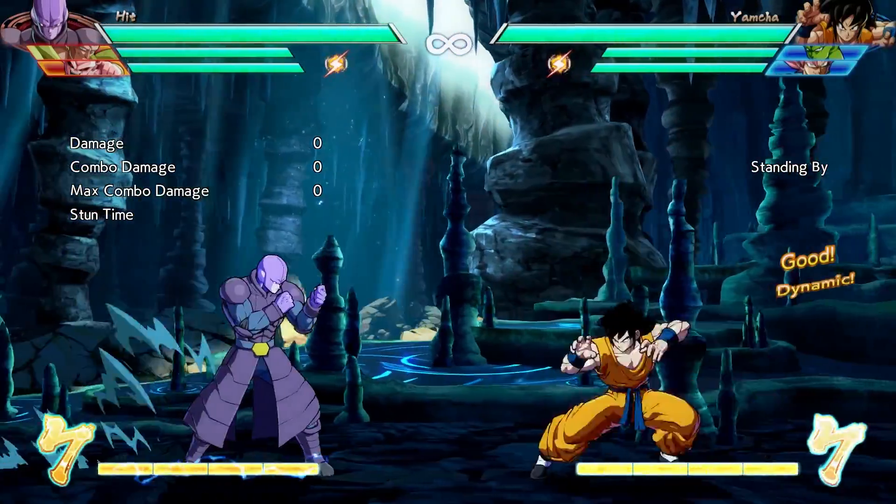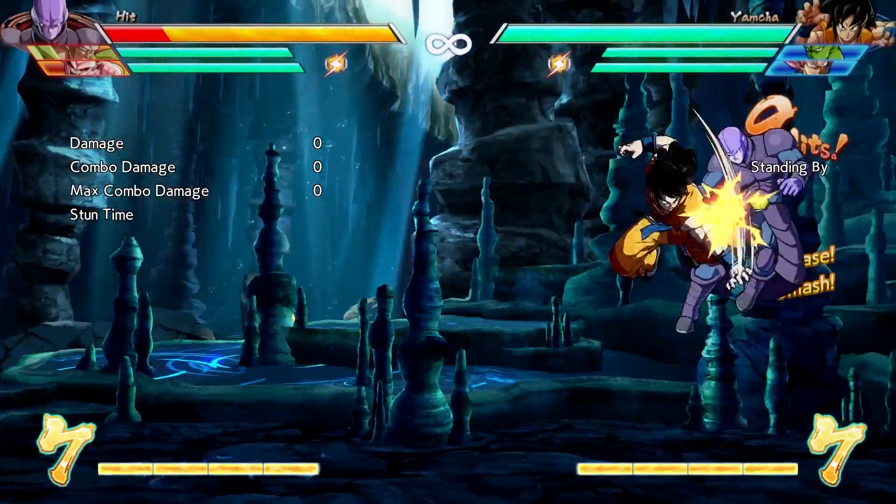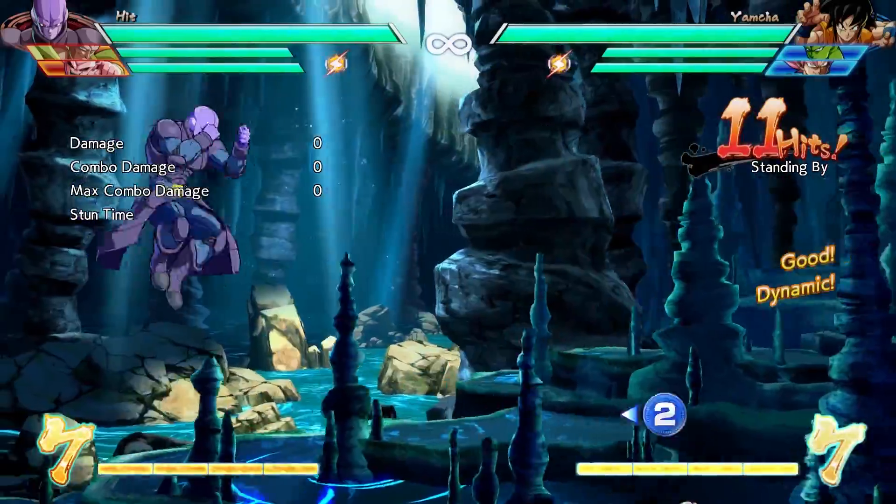Light auto combos involve a string of hits on the ground, a super dash, and a small air combo. A medium auto combo tends to be very quick and ends with a super.